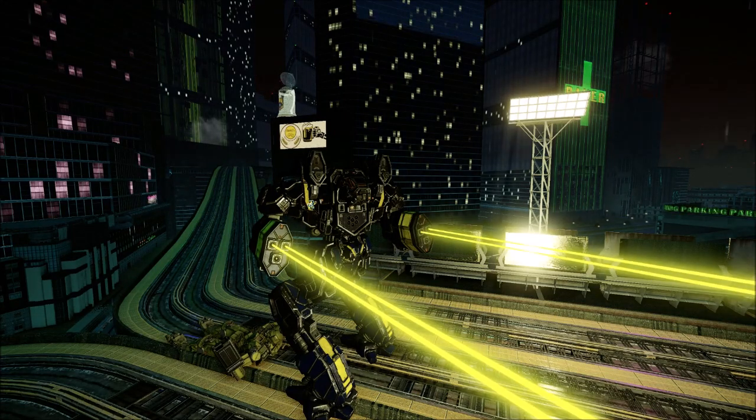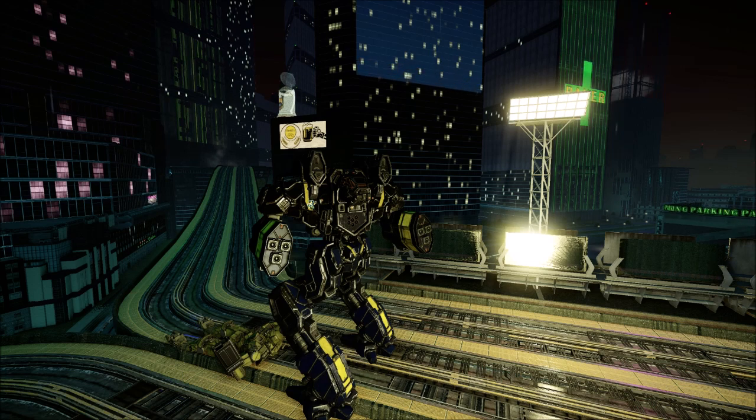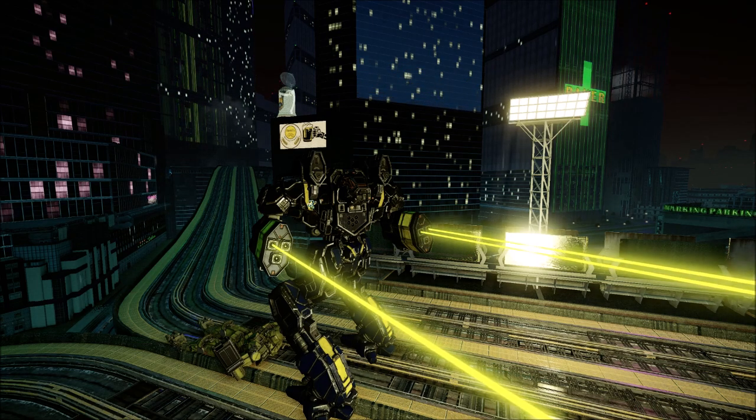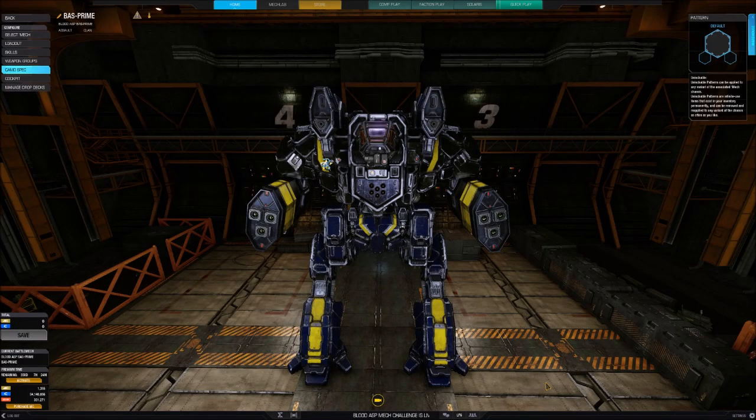Overview. Clan Star Adder scientists based this mech on the Kingfisher. Installing an extra light engine nearly doubled the amount of available pod space, though structural constraints forced them to replace the Kingfisher's ferro-fibrous armour with standard plate.